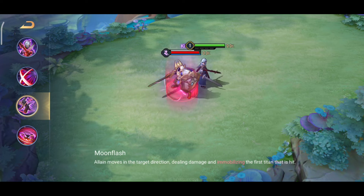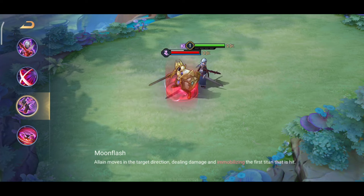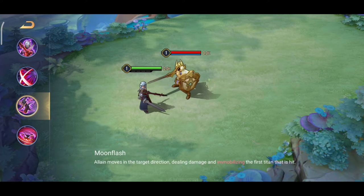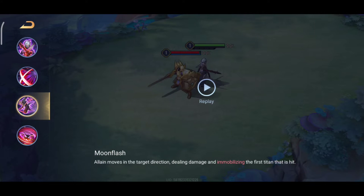Next, this is S2, that is called Moon Flash. Moon Flash — like, A-Lion dashes in a certain direction, which will immobilize the target champion. The champion can still do their moves — don't get me wrong. Like, if Irie uses her S2, it will deal damage to you, but she won't move, even when Irie uses her S2 — she will not move, but will still do the damage towards you.